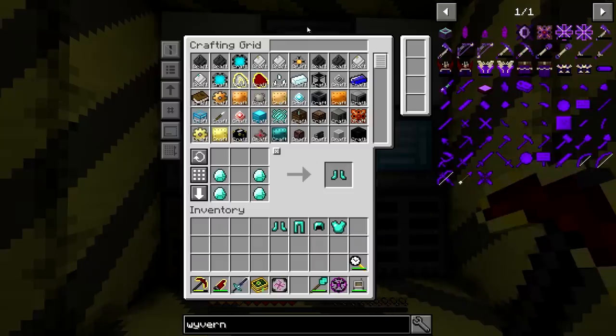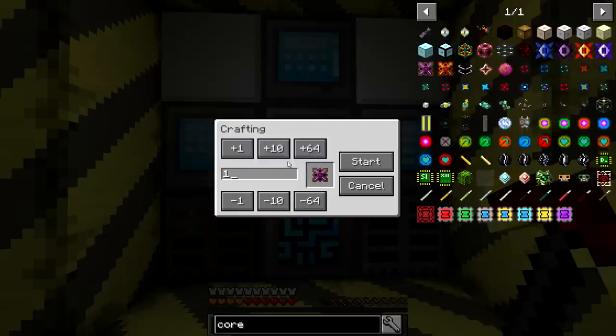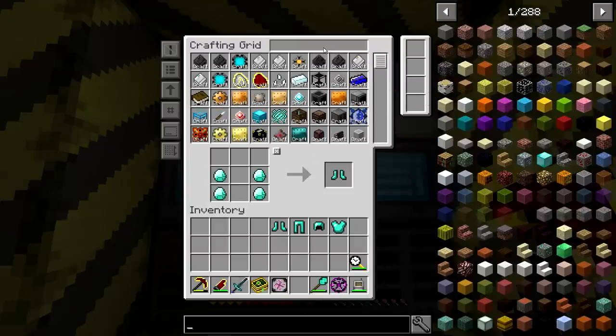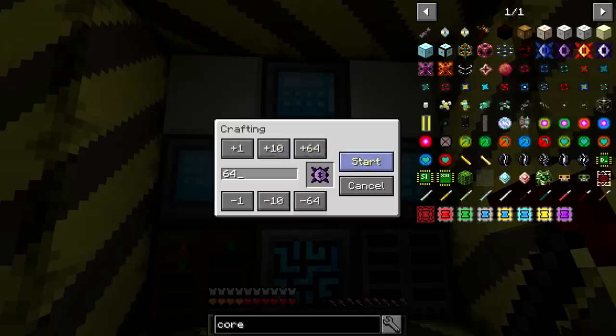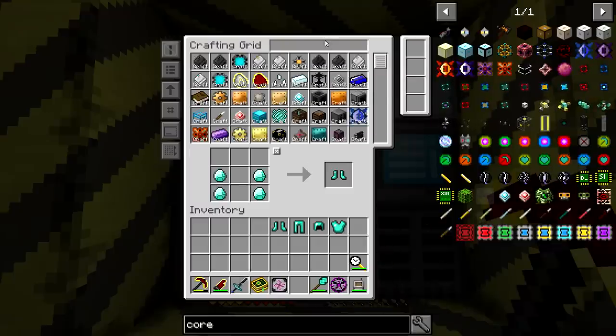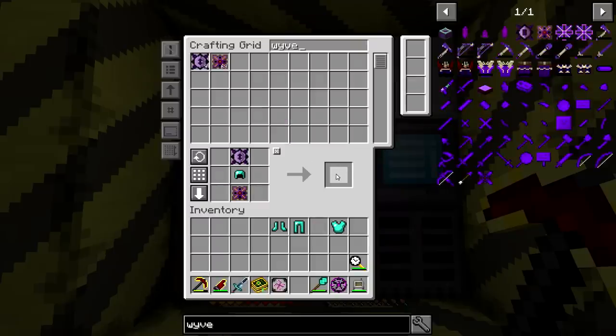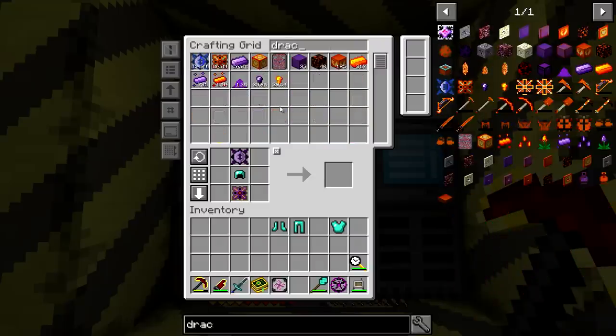Let's go to Wyvern and hopefully be done with this. So there's our helmet — what are we missing? Am I really out of Draconium? Let's go to Drac — oh we've got tons of it here, just need to get it done. There we go. Plus we have all those nuggets. We have it in way too many different forms coming into the system.